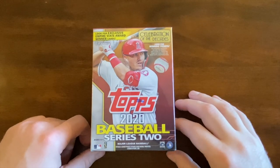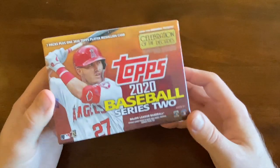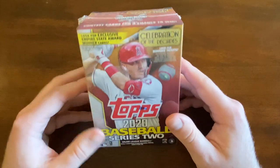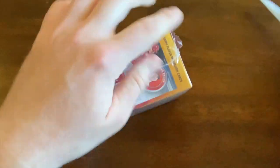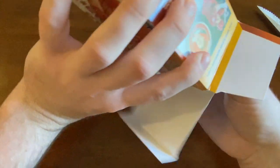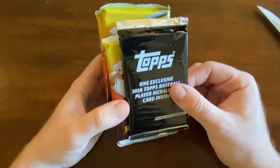Hi everyone, this is Mike with Mike's Cards and welcome to the channel. Today I'm going to be opening a 2020 Topps Series 2 retail box. Inside each box are seven packs and one medallion card. Last time we were opening some hanger boxes and I pulled a Roberts, so let's hope for some similar luck today. I've never opened one of these retail boxes and I know they won't have as good odds as the hobby boxes or jumbo boxes, but we'll still hope for the best.